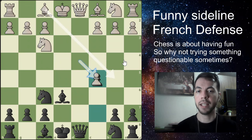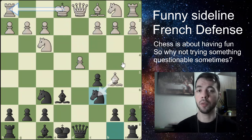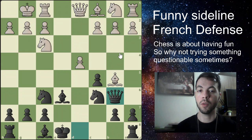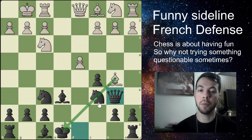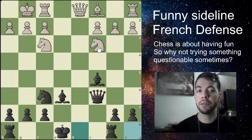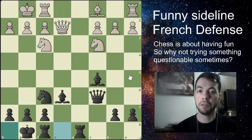Your opponent doesn't necessarily have to take the pawn — they might just go for the check first. If they do that, you just block with your knight. Your opponent might take your knight or castle. If they go for the castle, this makes your life easier — you're just going to develop your queen to b6, encouraging your opponent to trade the bishop. You recapture, and after pawn takes, you take back with your bishop. With knight to c3, you can play rook to d8, hitting the queen and forcing your opponent to move it away. Then you can castle, and you have a pretty good game — open board, bishop pair, the initiative.